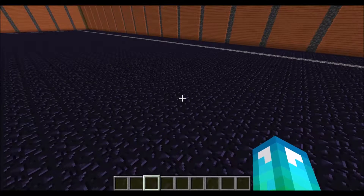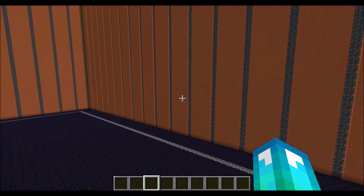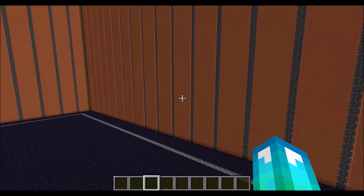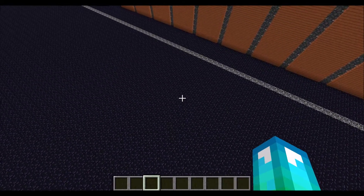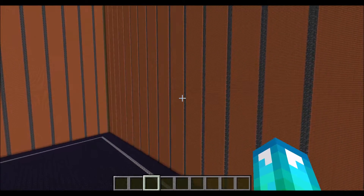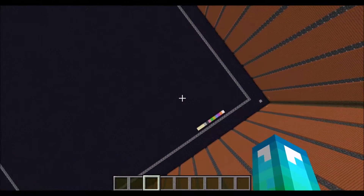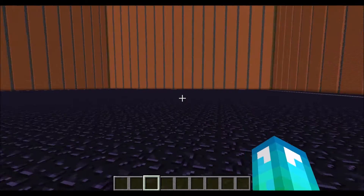Creative mode also grants you the ability to fly. If you double click space, then you'll start flying. If you hold space while flying, you'll go up. If you hold shift, you go down. You could use your W, A, S, and D keys to move like you normally would. You can also hold left control if you want to go faster. You'll also notice that you're missing your hearts and your hunger bar, so if you drop out of the sky by double tapping space again, you won't take any damage by hitting the ground.